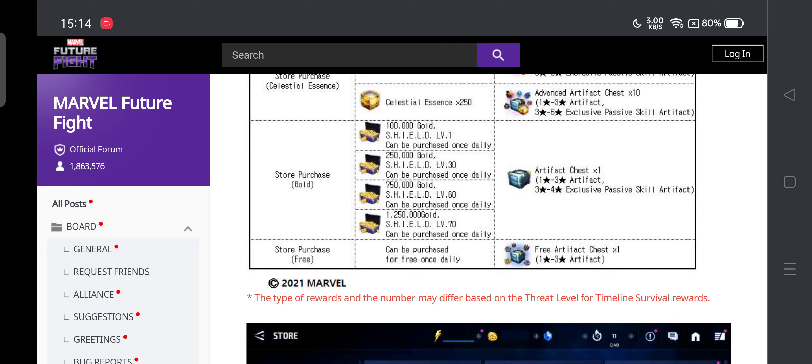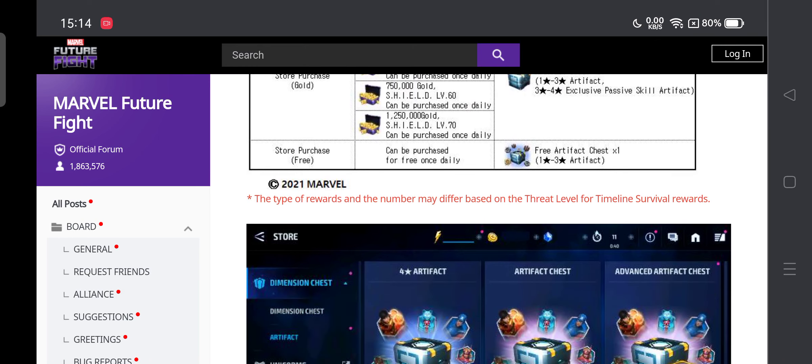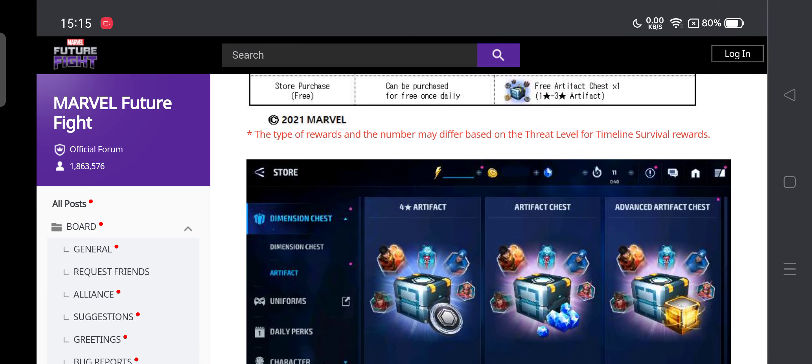1.25 million gold for just a chance to get a 3 star is a little bit overpriced. I hope they change it to maybe two chests or turn down the price to maybe a million. There's also a free daily store purchase where you get 1 to 3 star. The type of rewards and number may vary depending on the threat level of terminal survival.